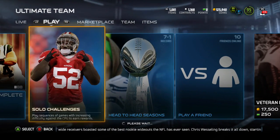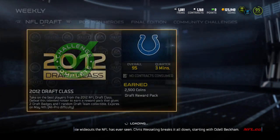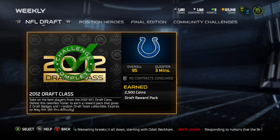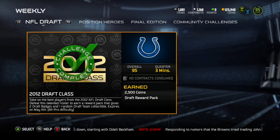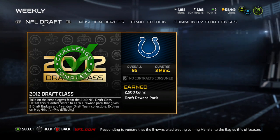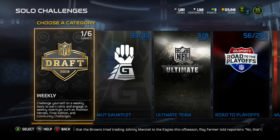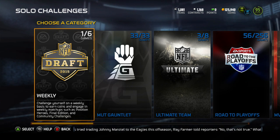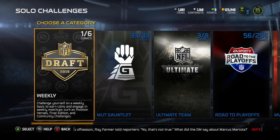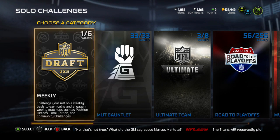One more time, if you don't know how to get those team badges: go to solo challenges, and every two to three days there's a new NFL Draft solo challenge under the NFL Draft section. As you can see, this is the 2012 draft class — they'll probably have a 2013 draft class available tomorrow. You get a draft reward pack, and in that pack you get a team badge. If I get all 32 team badges on draft day, I'll combine them all together and we'll get our rookie cards.